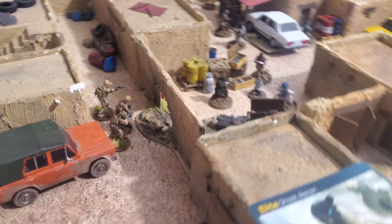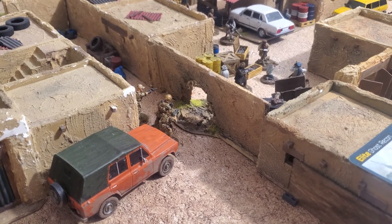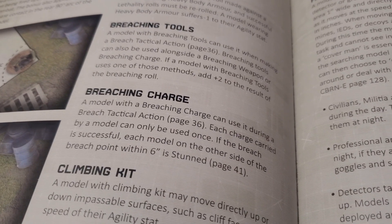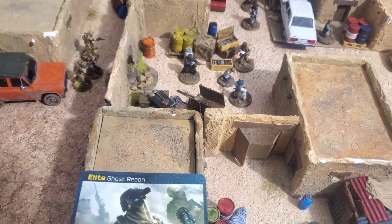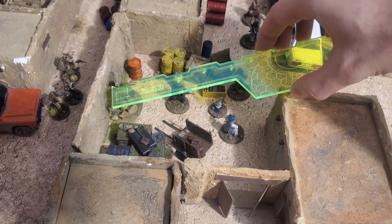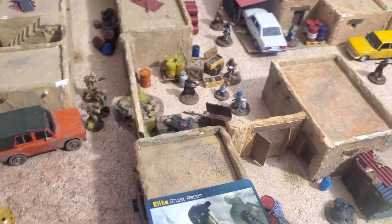You can also use a wall piece with a pre-made hole for better realism and cool-looking scenery. When using a breaching charge, all enemies located behind the breach point within a 6-inch radius will be stunned. So measuring 6 inches from the center of that wall, all three enemy soldiers plus the hostage will be stunned until the next turn.